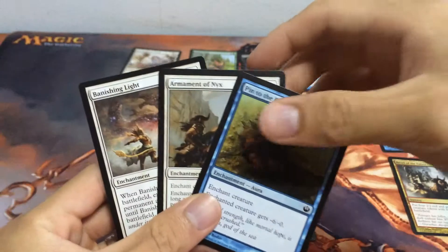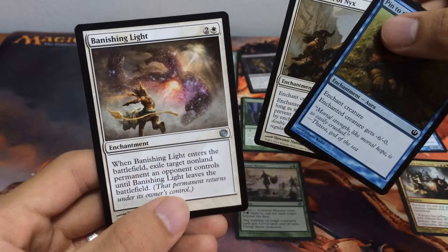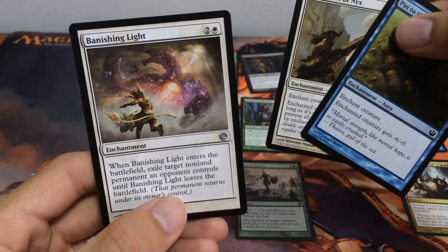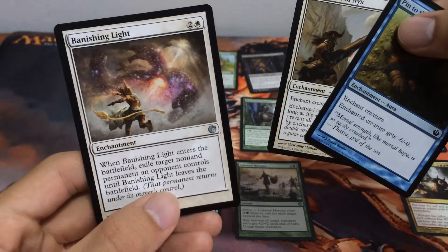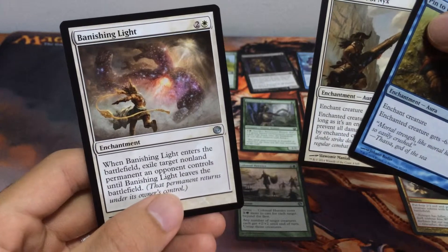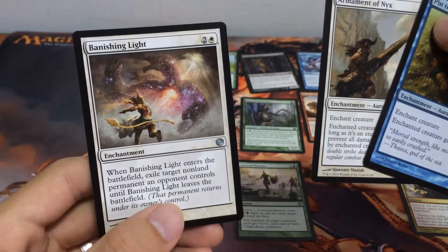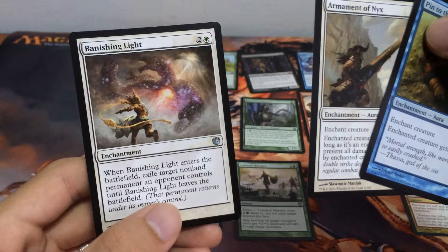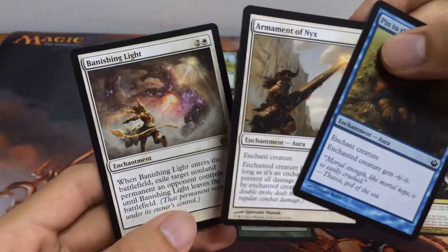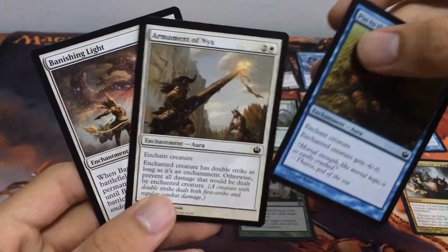I think it might be a very bad pick, but first up we have Banishing Light — an Enchantment spell for 3. When it enters the battlefield, exile target non-land permanent until this leaves the battlefield. This is an extremely good removal; it basically just removes anything except lands. And I don't think there's much removal in Theros that deals with Enchantments, and I don't think anybody will mainboard Enchantment removers either.